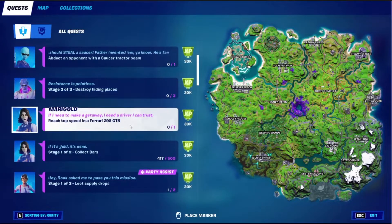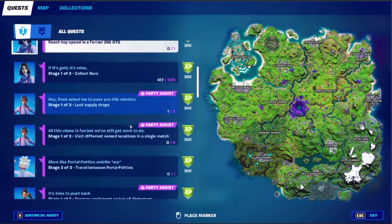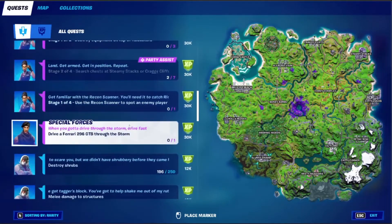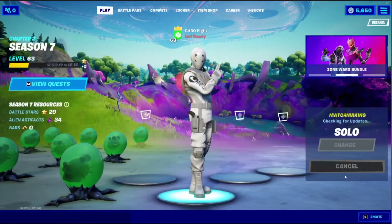Reach top speed — it doesn't say what the top speed is, but it's the Whiplash so just boost and you should get it. And the last one is drive a Ferrari for the store. I reckon there's only three, but yeah, might as well get into it.